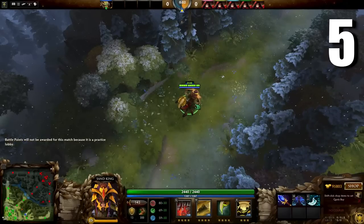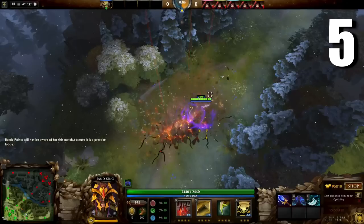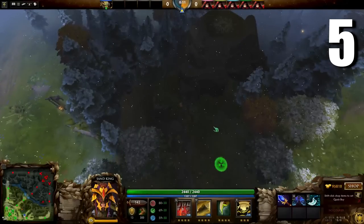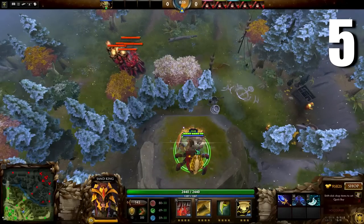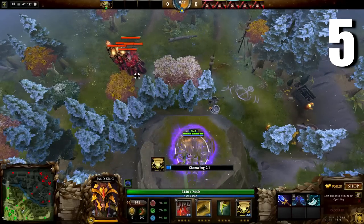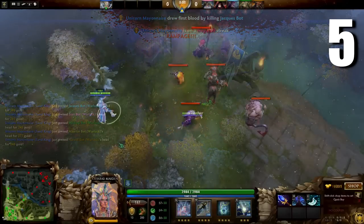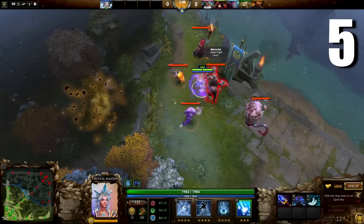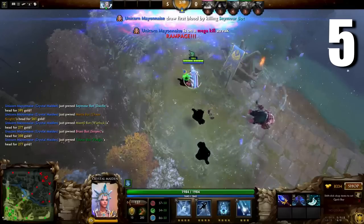Most know that Glimmer Cape has a 0.4 second fade time and can be cast while channeling. But did you know that attacking, casting most spells, or using items during this fade time resets it? This means you could start fading, blink in to reset the fade time, and reduce your chance of being interrupted by not having to cast Glimmer Cape once you're in the fray. This is useful on heroes like Sand King, but especially on heroes like Crystal Maiden, who can save that item cast time and skip right to her ultimate.